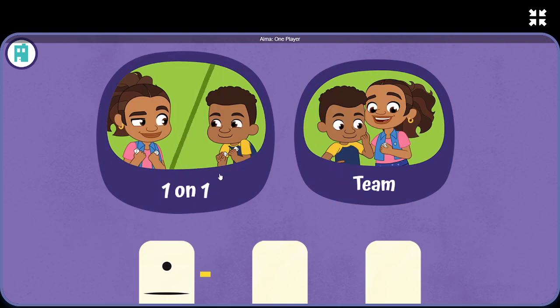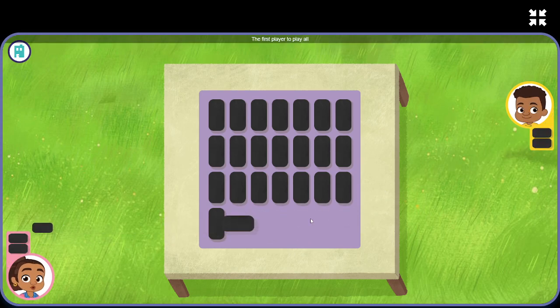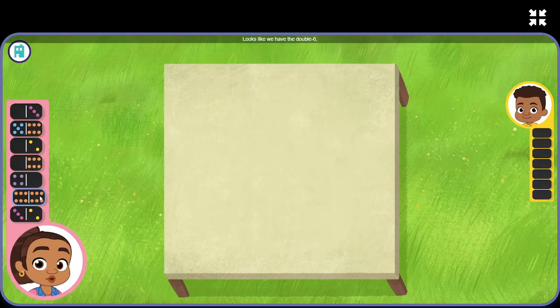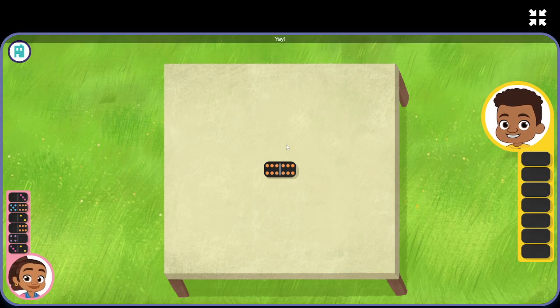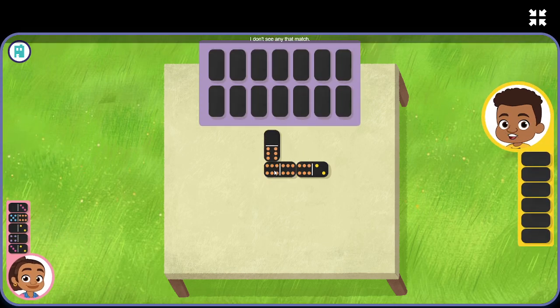Let's get ready. One player, one-on-one. Cool Junior. Let's play dominoes. I'm ready! The first player to play all of their dominoes wins the game. If you have the double six, you go first. Looks like we have the double six. Yay! Our turn. Which domino should we play? I don't see any that match. I need a new domino. This one looks good.